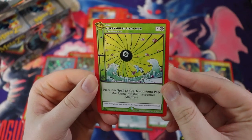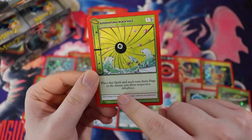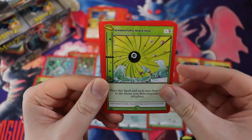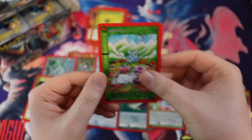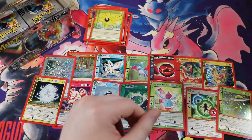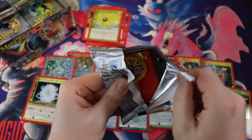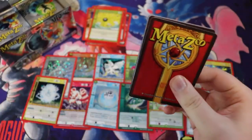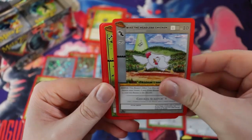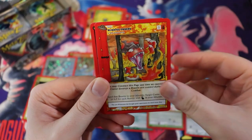Supernatural Black Hole — place a spell in each non-aura page in the arena into their respective afterlives. This is the stuff you need — you need the board wipes, you need the value cards. This looks freaking awesome. I'm really really happy to see them print stuff like that to make it so that if you fall behind on tempo you don't immediately lose because your opponent jammed out a bunch of beasties.